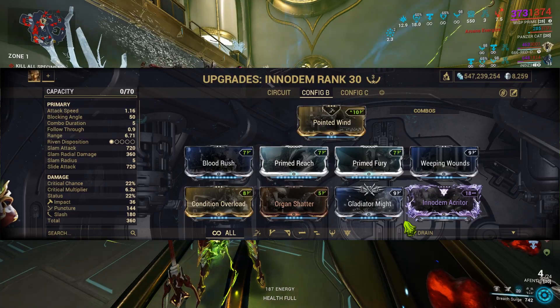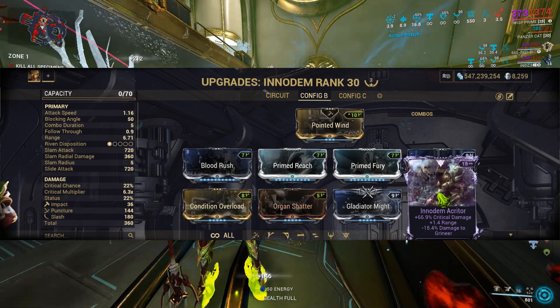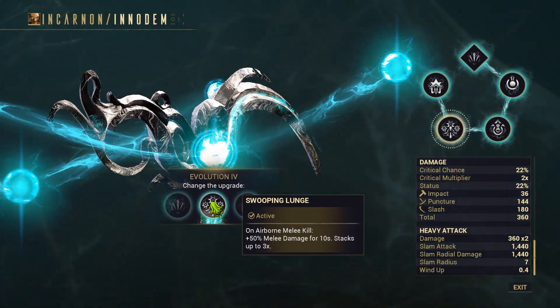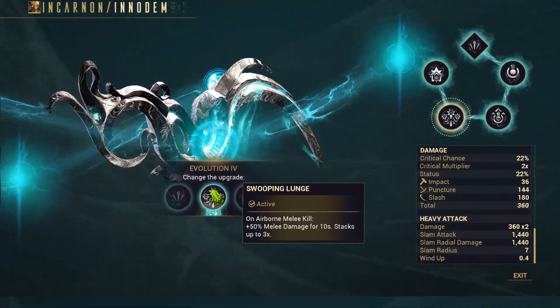Remember, you don't necessarily need to use the Innodem — any melee weapon will do for this build. Here is the build I used for my Innodem with a nice range plus critical damage Riven. I also modded Prime Reach for maximum range and Orokin Reach on the Skyborne Hunter mod for even more reach. As a final augment, Sweeping Lunge was the perfect choice, increasing melee damage on airborne melee kills.